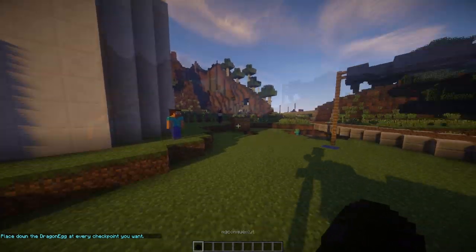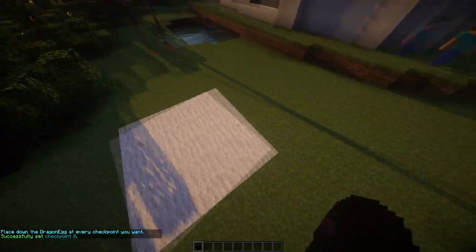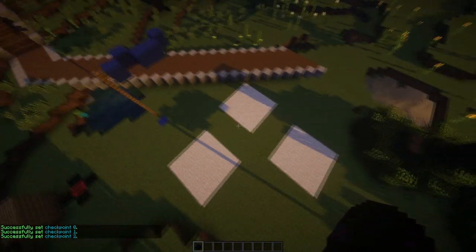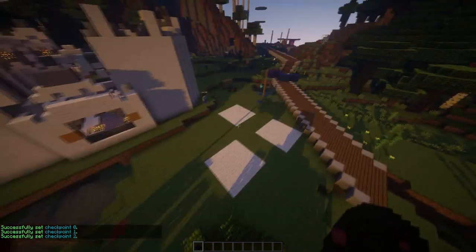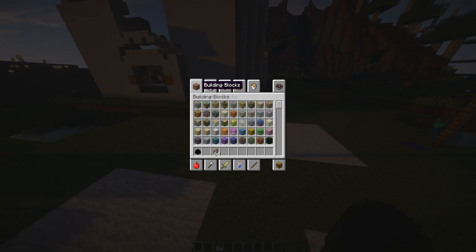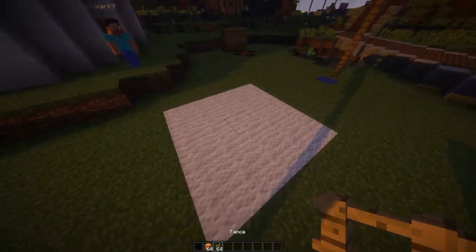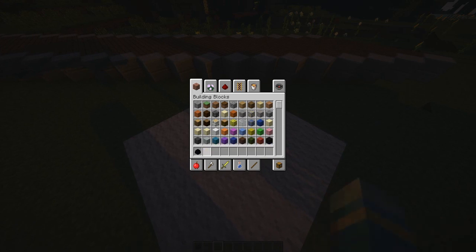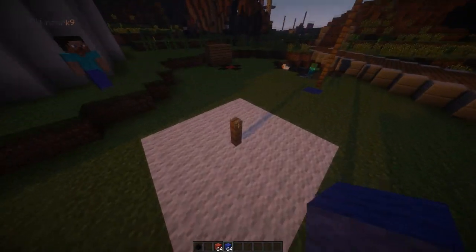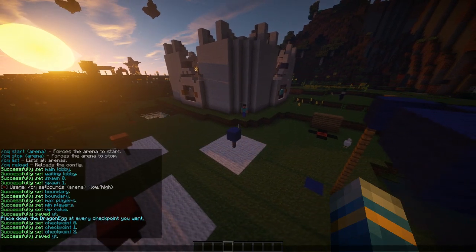So CQ set checkpoint, then YT. This gives you a dragon egg, and when you right-click it sets a checkpoint. They're quite big so watch out. I'll set a couple — there you go, one more. So there we go, it's a bit like conquest from Battlefield 4 with A, B, and C points. You could even put a flag above each one in different colors — that'd be pretty cool. I'd definitely recommend saving the arena afterwards.